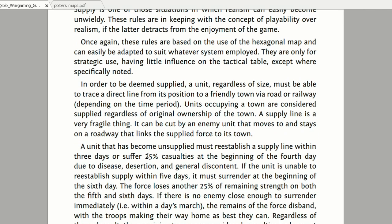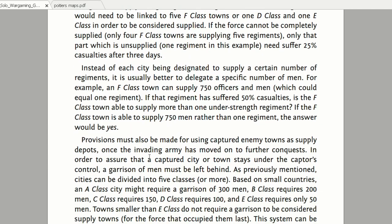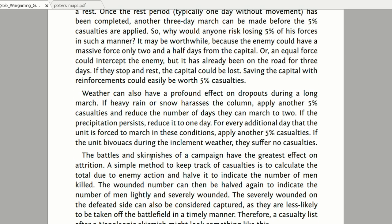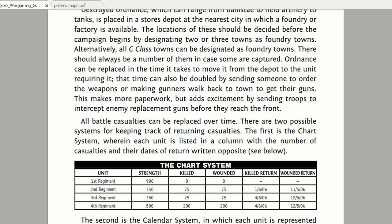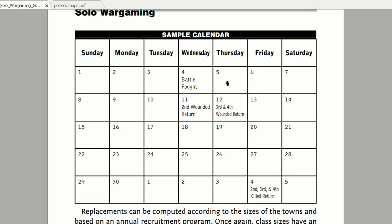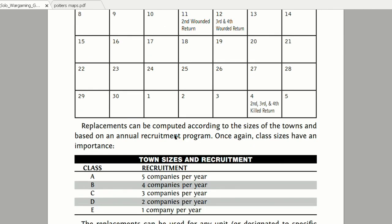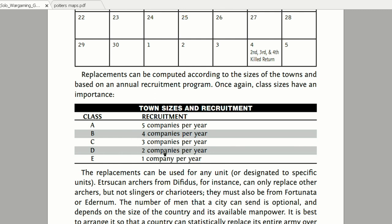I read the logistics and attrition paragraph and I'm going to utilize it in my campaign. It covers provisions and how many provisions every city can provide to the army depending on its size. There's also a sample calendar you can use for your campaign.